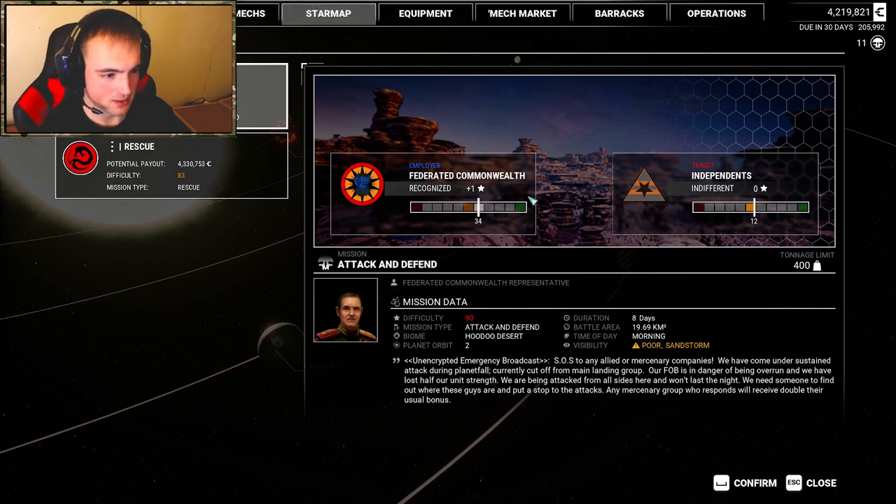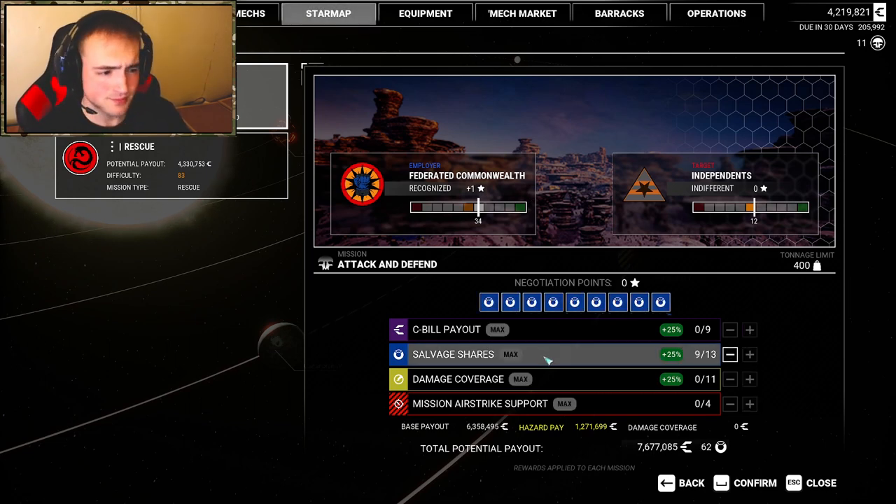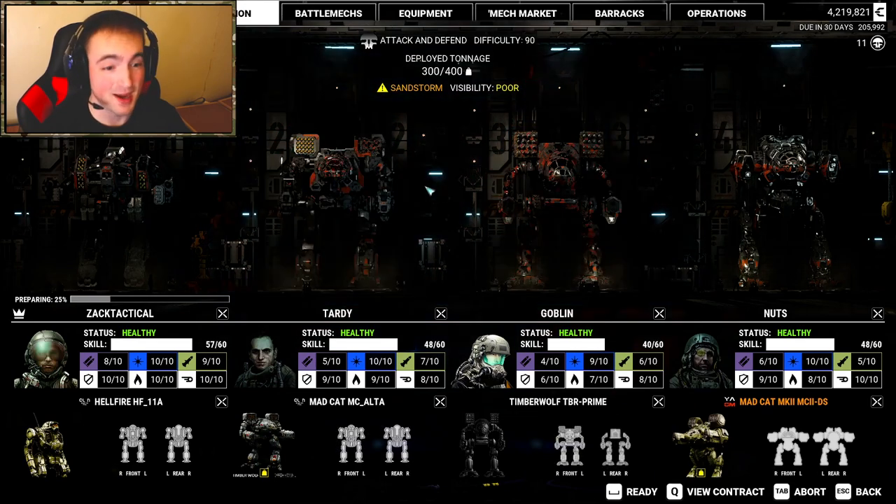Good — it's not a nighttime mission. I've been getting nothing but nighttime missions the entire time. So we're going to do morning with a little sandstorm, difficulty 90. 'SOS to any allied mercenary companies — we've come under sustained attack during planetfall, currently cut off from the main landing group. Our FOB is in danger of being overrun. We need someone to find out where these guys are and put a stop to the attacks. Any mercenary group who responds will receive double their usual bonus.' I will not say no to that. Always go for salvage.